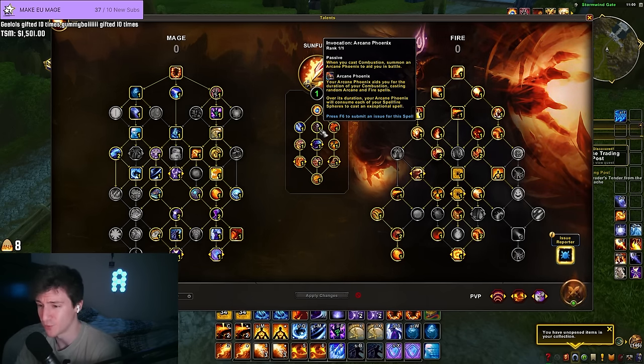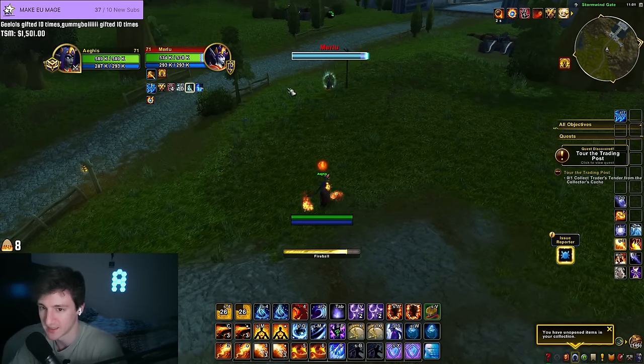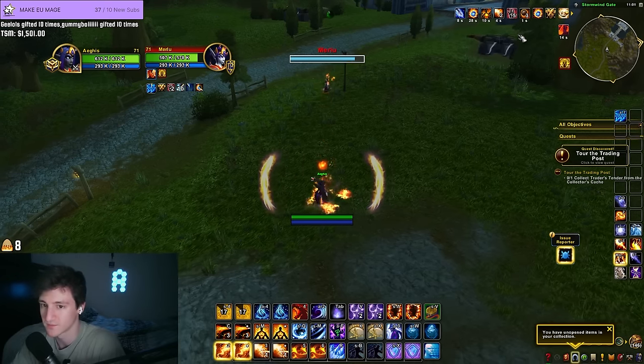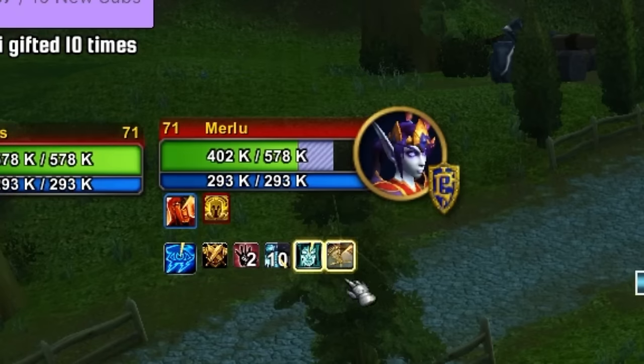What those spheres do is you build them up, and then when you Combust you summon a Phoenix, and that Phoenix will spend those spheres to cast exceptional spells. I think what the play is here is to just try to alter this damage — I just want to build up a lot of spheres. Can you Alter right now? Alter — nice.